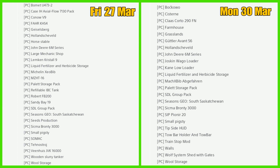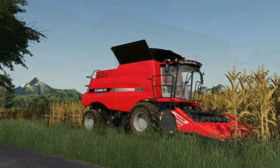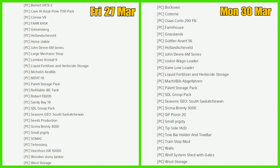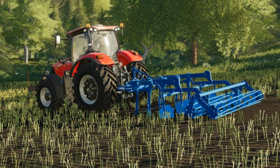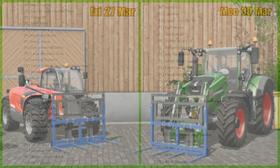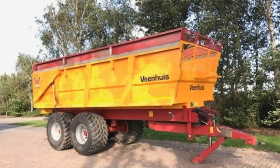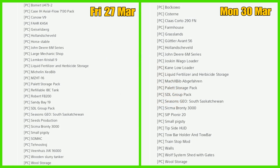Going back to Friday, mods and testing PC failures: Case IH Actual Flow 7130 Pack, the Canal V9, the Far KHS4 Horse Stable, Large Mechanic Shop, Lemkin Crystal 9, Michelin Exeo Bob, Fillable IBC Tank, the Robert FB 200 Seeds Production, Technostrage, Venus JVK 16000, and the Wooden Slurry Tanker.